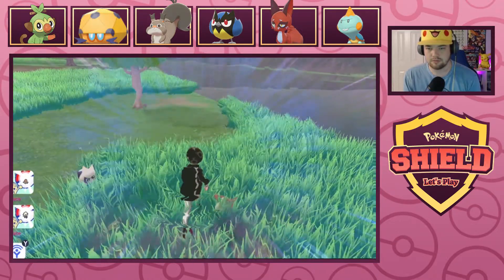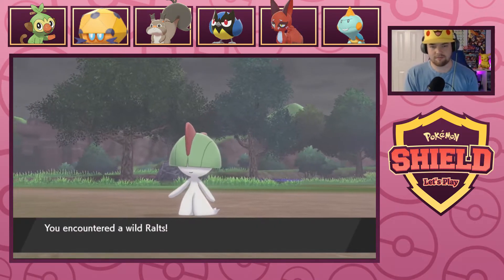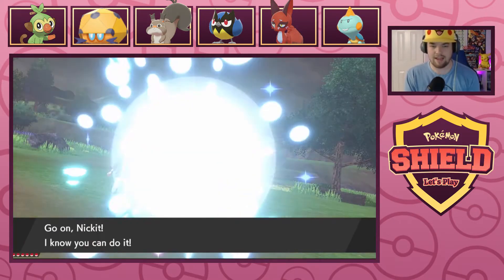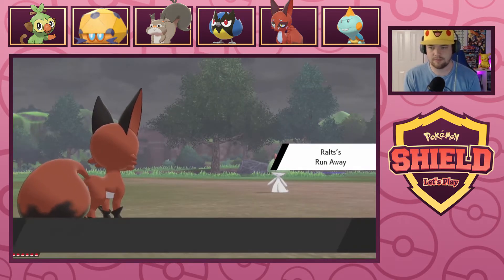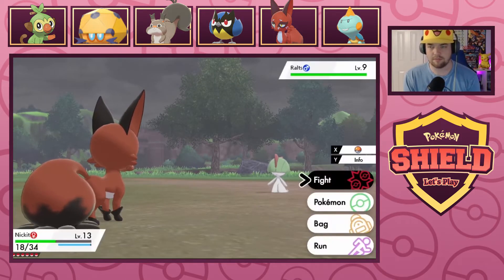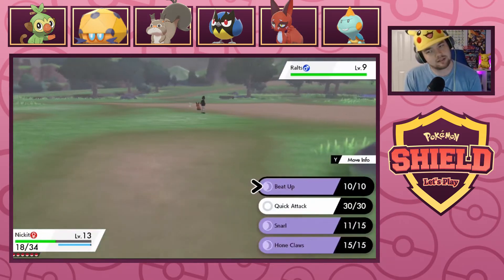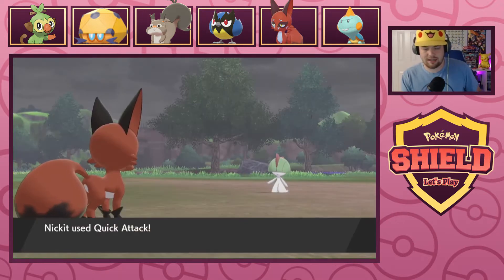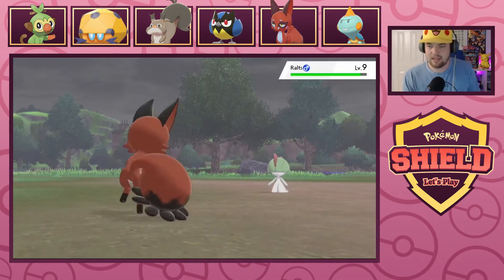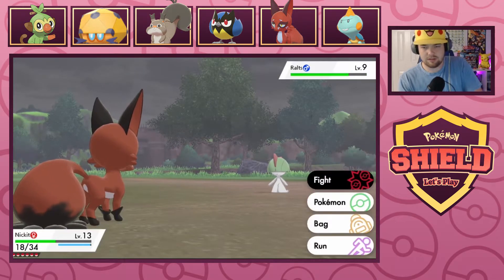What are you? That's a Ralts! Heck yeah! Is it a male? He traced my Runaway ability. It is a male! I'm a little nervous to go for a Snarl — I'm gonna just Quick Attack because I don't think it can even hit me. If it does have a move it's Confusion, which I'm immune to.